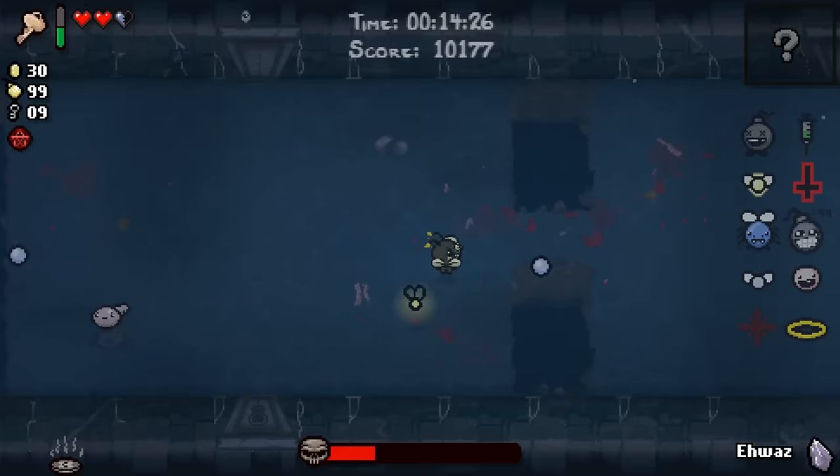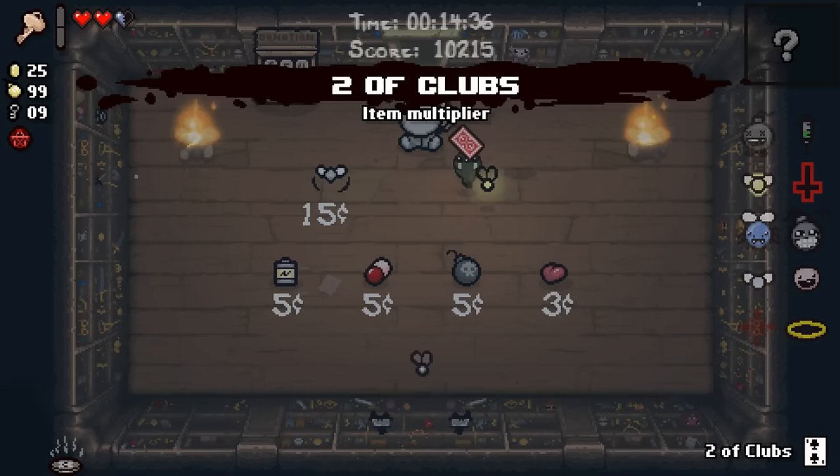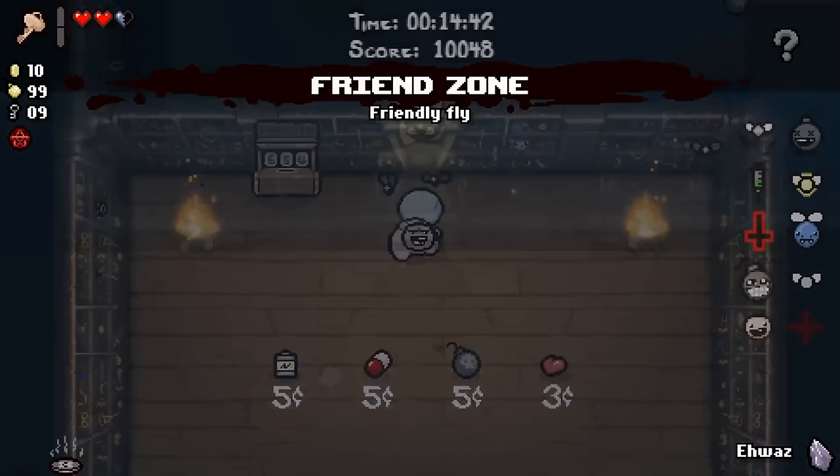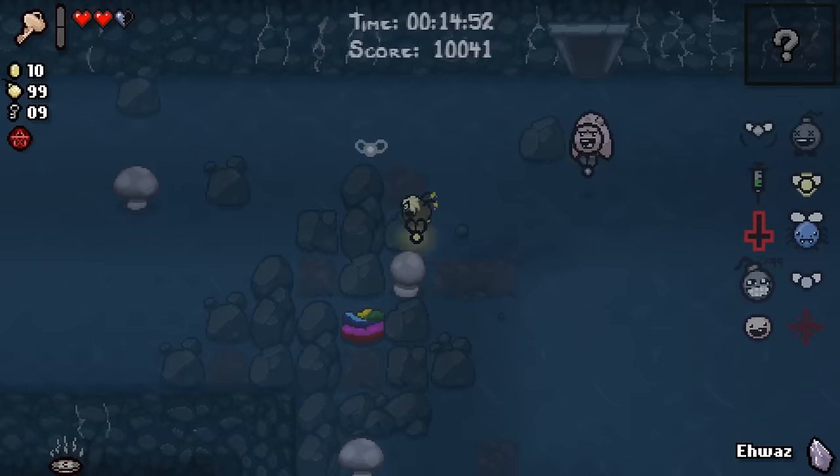Now, since we have Chaos we're basically looking for anything, but any damage upgrade would be huge. HP wouldn't be the worst thing in the world. Another fly item. Two of clubs — actually worthless. Maybe at this point we should just embrace the flies and just keep going. Get Friendzone here — now we've got Sworn Protector that actually sticks around us. I forgot this item even existed. And we'll get the hell out of here.